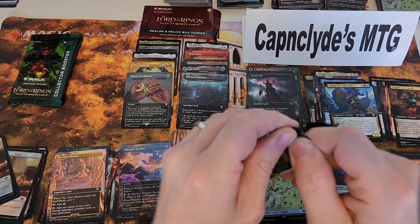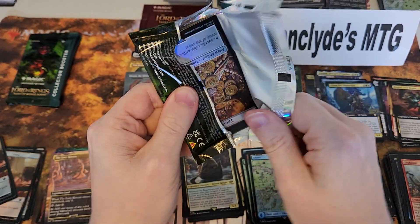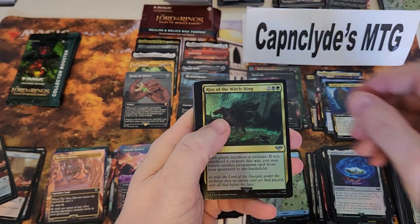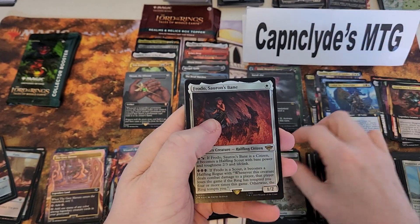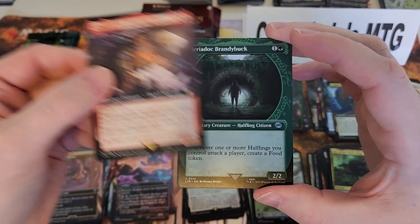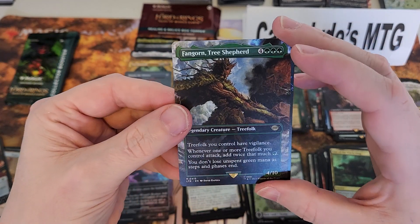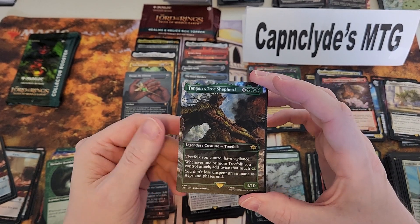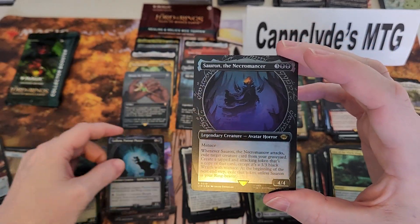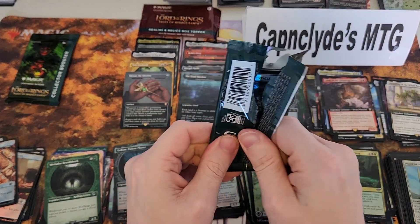Three packs left. Maybe the Sol Ring's in here — a little extra glue on it. All right, Frodo Sauron's Bane, Flowering of the White Tree — that's a good rare. Gimli Glittering Caves from Commander, Brandybuck uncommon, Gimli Morpher Adventure rare. Oh — Fangorn Tree Shepherd! Sauron the Necromancer. I slipped up there — I was thinking Foghorn Leghorn, the chicken from the old Looney Tunes cartoons, anyway.